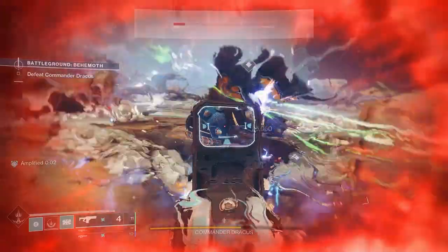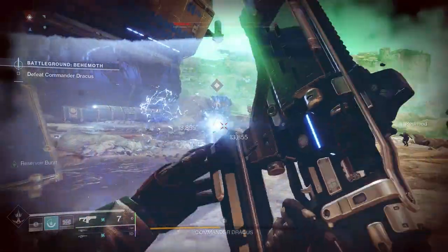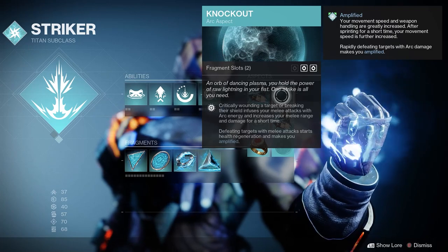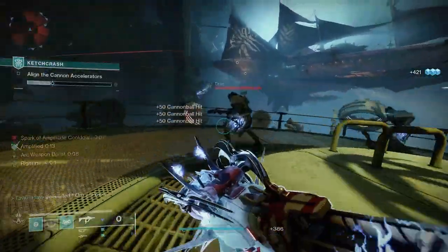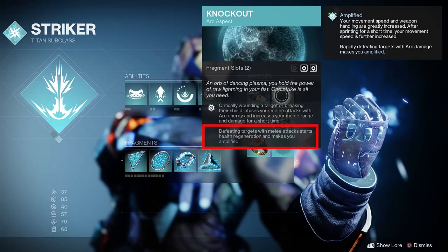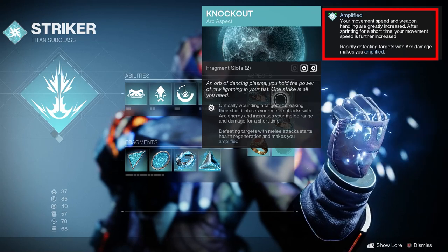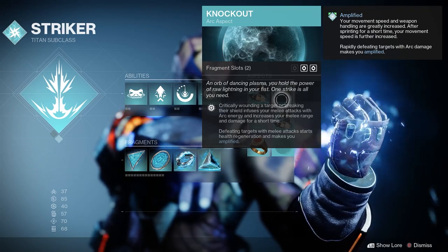Touch of Thunder gives us two fragment slots and enhances our grenade. For Pulse Grenades, they create Ionic Traces periodically as it damages targets, and increases in damage over time. It also enhances flashbangs, lightning and storm grenades if you prefer those. Then we have Knockout, granting two more fragment slots. Critically wounding a target or breaking their shields infuses your melee attacks with arc energy and increases melee range and damage for a short time. So even if your melee isn't fully charged, you still get arc punches. Defeating targets with melee attacks starts health regeneration and makes you Amplified — the new buff that increases movement speed and weapon handling, and after sprinting for a short time your speed increases even more. You can also become Amplified simply by rapidly defeating targets with arc damage.